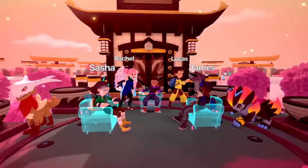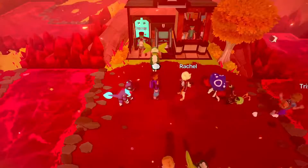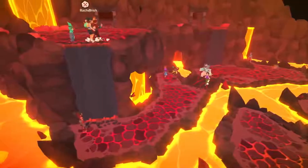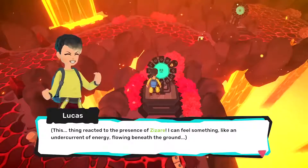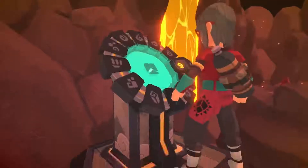The Mythic Lair is available for you and up to four other Tamers to take on together in co-op. To access the Lair, each Tamer will have to journey to the Anak Volcano located in Anak Caldera. In order to unlock the activation devices and enter the Mythic Lair, each Tamer on your team will need a variety of Temtem from all across the archipelago in their squad.